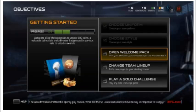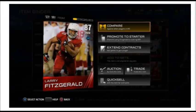The next screen we're going to be talking about is when you actually select into one of the cards. When you open up a pack or go from your lineup screen and select on a card, you're going to get this menu system. It's going to be able to show you a compare between other cards. It's going to let you promote it directly to a starter — so if you pull a pack and get a new card, you don't have to go through many screens. You can click the button right there, promote to starter, and he will instantly be a starter. You can also extend contracts, put them on the auction block, trade, or quick sell all from one screen.